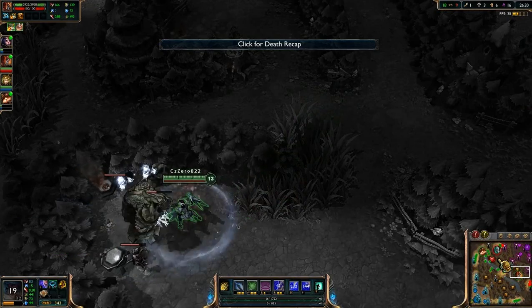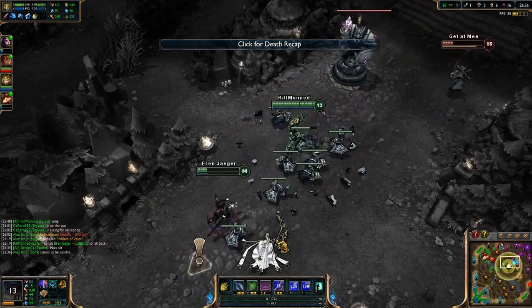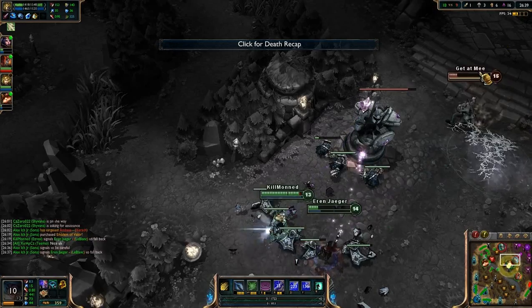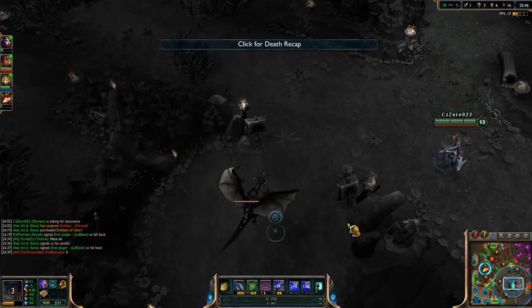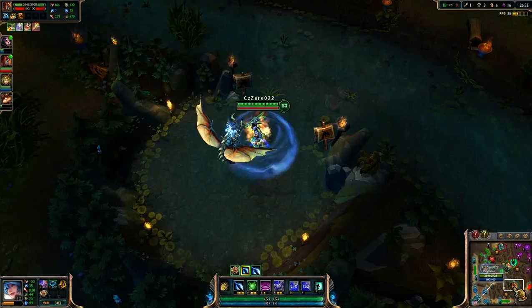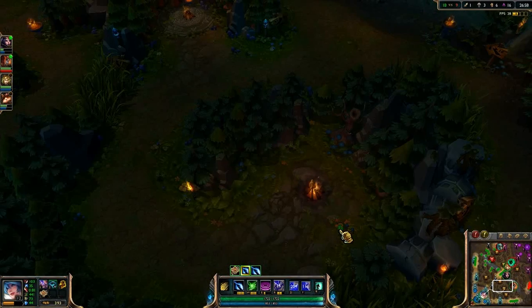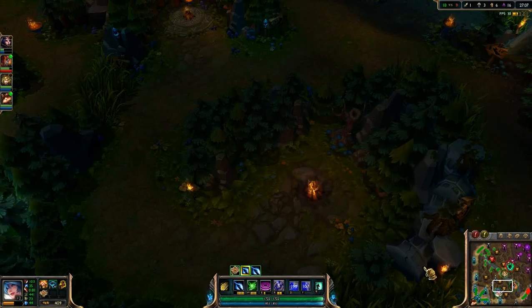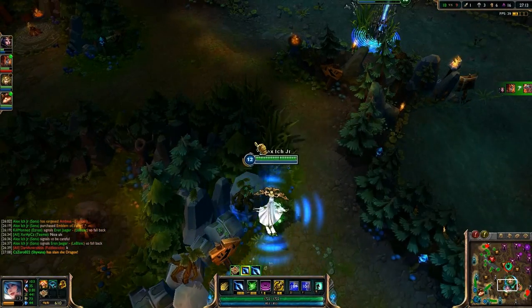For LeBlanc to stay here is very risky. I'm going to ping Dragon until he does it. He did not notice — he walked right past it. It's very frustrating playing support, especially when you're already on tilt. The main problem is seeing all these things that could have been done better, but as support you just can't control that. As support, I should just focus on myself.